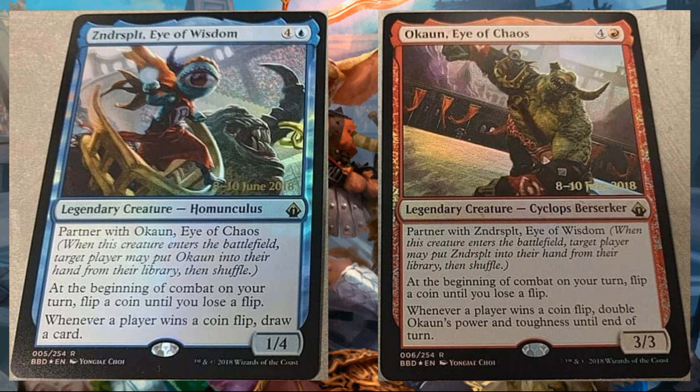Let's look at the Eye of Wisdom first. Blue and four, legendary creature, Homunculus — this is a rare, as they both are. One-four. Partners with the Eye of Chaos. At the beginning of combat on your turn, flip a coin until you lose a flip. Whenever a player wins a coin flip, draw a card. Okon, Eye of Chaos — red and four, legendary creature, Cyclops Berserker, three-three. Partners with the Eye of Wisdom. At the beginning of combat on your turn, flip a coin until you lose a flip. Whenever a player wins a coin flip, double Okon's power and toughness until end of turn.